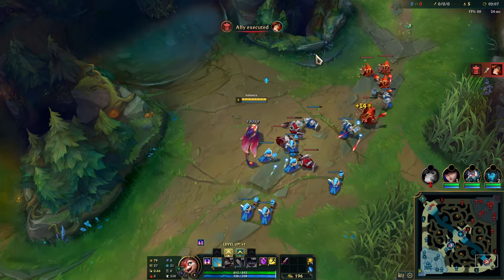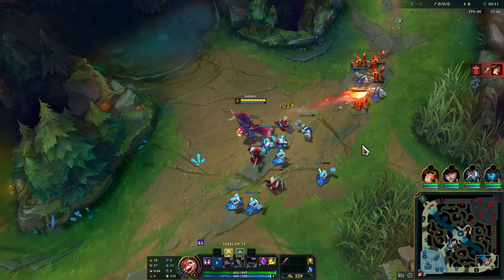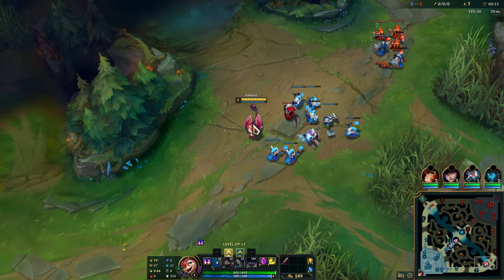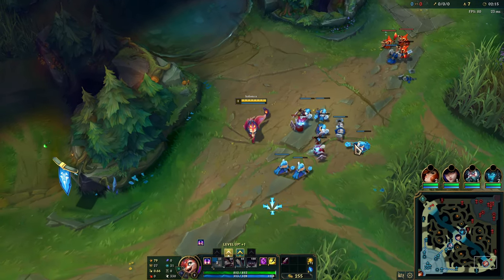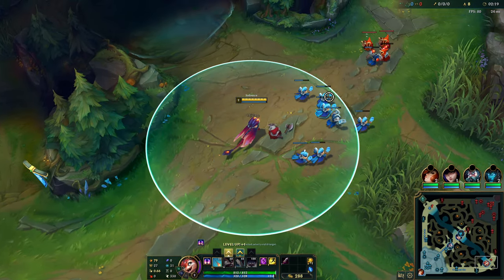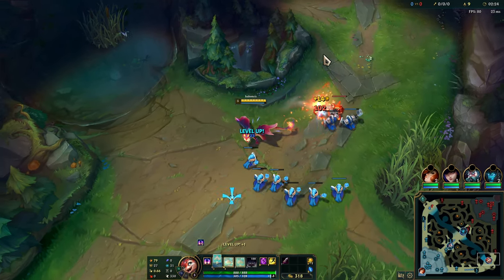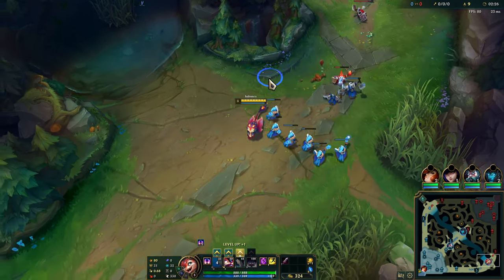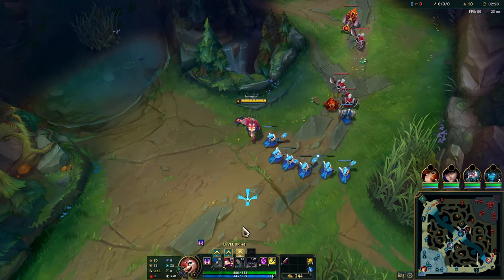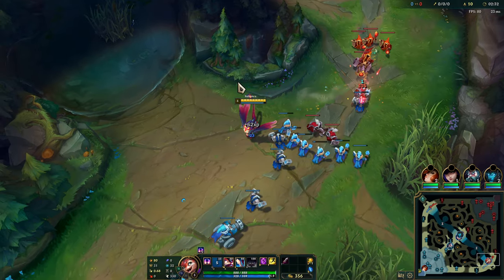I think Q is usually what you want to max. I'm not sure what next, honestly. Is this a straight ability, or is it targeted? Oh okay, yeah, it's targeted. Good to know. And it's 100% of base AD, it looks like.